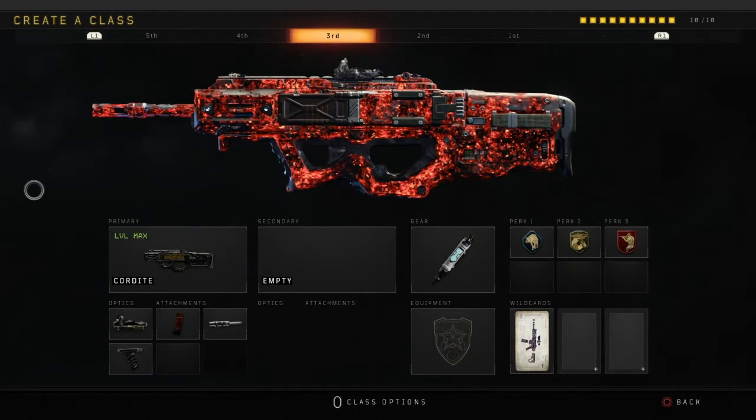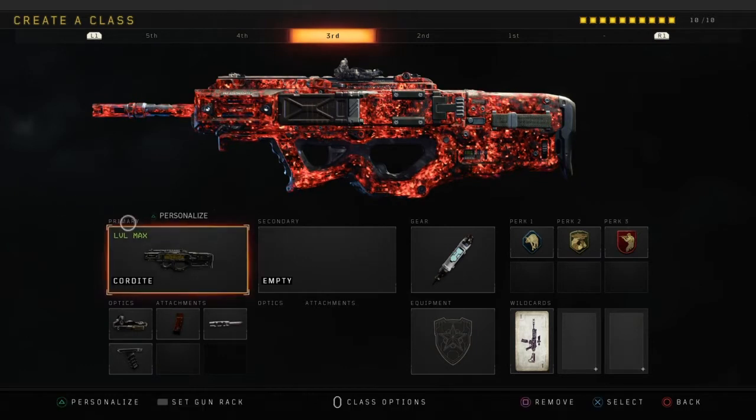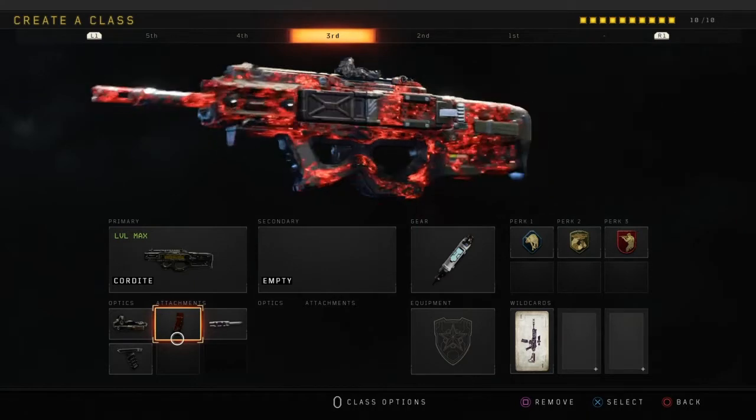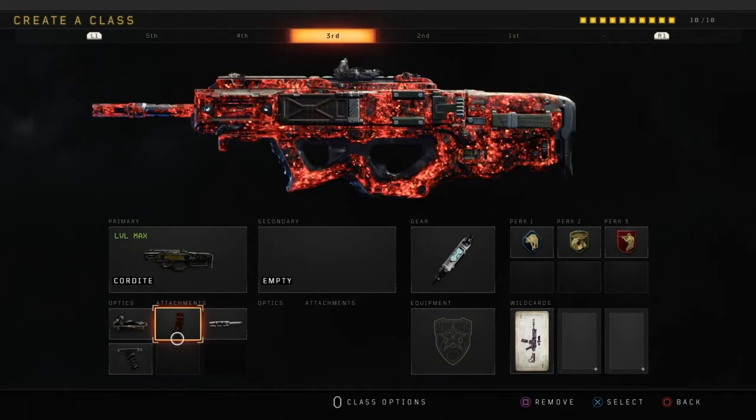In at number 3, we have the Kordite. This weapon, in any map, at pretty much any range, it just shreds. It has an insanely high fire rate, and with the Operator mod it has 600 rounds in a mag, and if you run an extended mag I believe it has 800 rounds. It's just an absolute laser beam, but I don't run the Operator mod on it. Instead, I run extended mags, because with the Operator mod the weapon overheats and you can only fire I think around 70 to 80 shots.